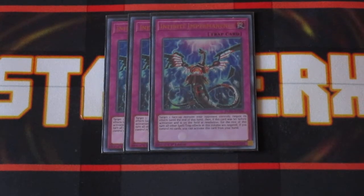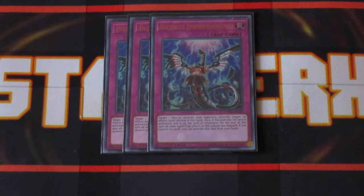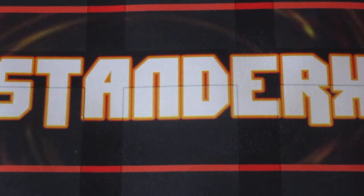Last but not least, we have a combo monster effect — three copies of Infinite Impermanence. Does the trick while on the field or in the hand, and it just helps shut down key monster effects. Alright, so that's the main deck — 40 cards — going forward into the extra deck.